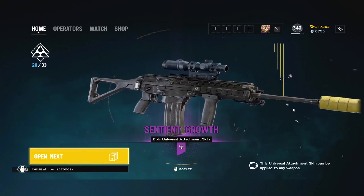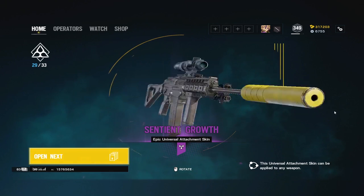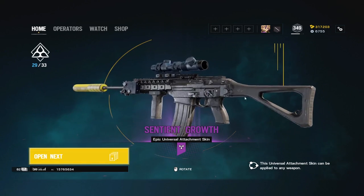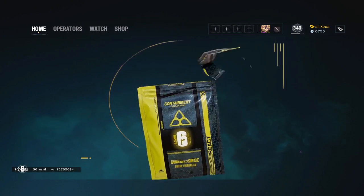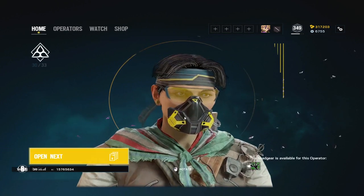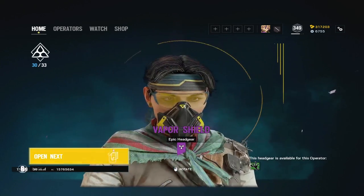The attachment skin — I didn't know this was going to come with an attachment skin, that's cool! I figured it'd be all the same, just the seasonal and all the events. A couple of charms. We got a nice attachment for it. Headgear for Amaru.